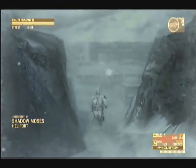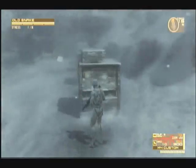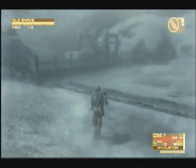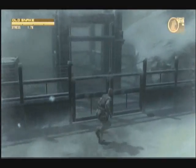This area here is where Snake comes in the first time when he arrives in Shadow Moses and goes up into the elevator. This way — this is basically the heliport. Here's the elevator.